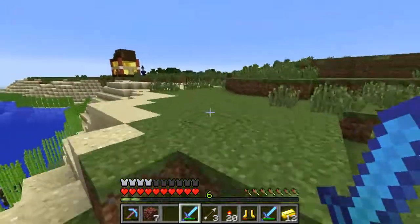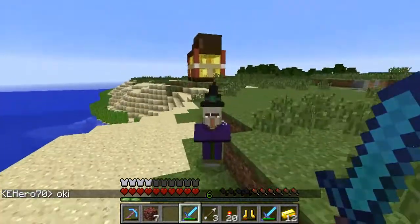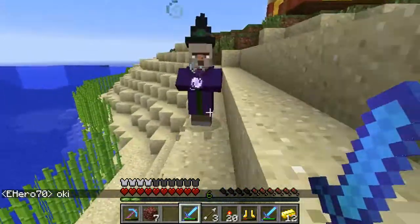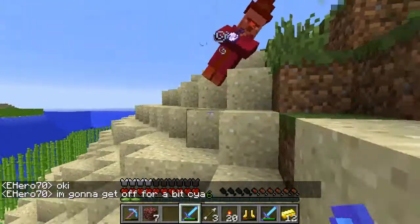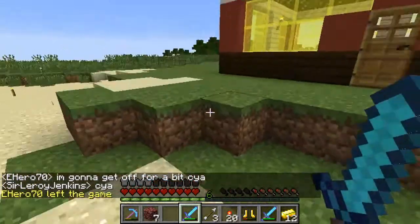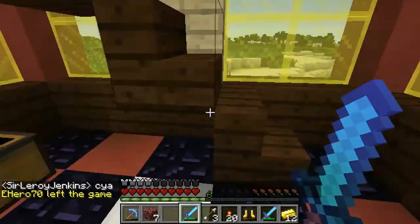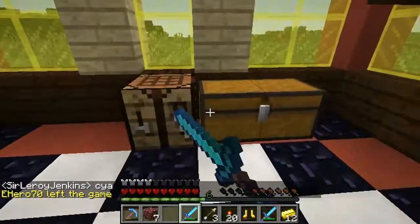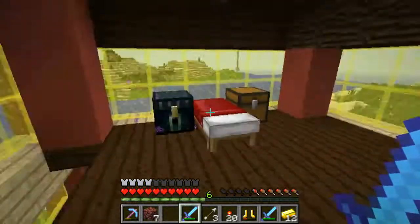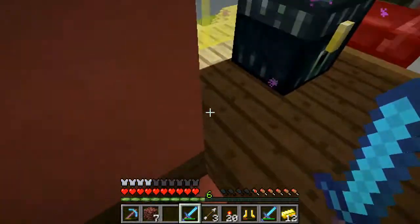That is Ryan's house — pretty sure that's Ryan's house. Die, witch! Alright, so here's Ryan's place. Don't have any food. Got more rotten flesh. Let's see if he's got any food. Help a brother out. No food still.